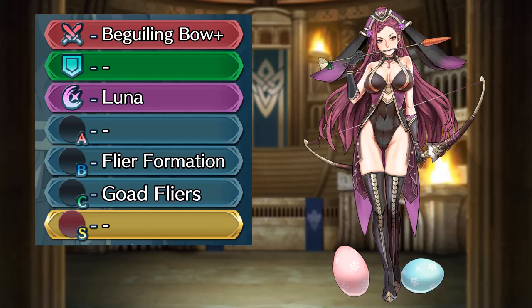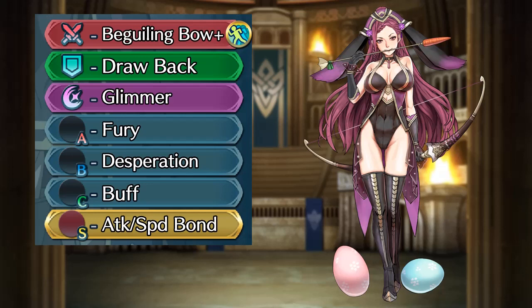Loki is a great aggressive hero with the potential to deal high amounts of damage. Keep her weapon with the speed refinement, give her Drawback or Reposition. You can keep Luna, or give her Moonbow or Glimmer for more special triggers. For the A slot, you can go for Life and Death for a glass cannon build, or Fury for more tankiness and synergy with Desperation. Swap her B slot for Desperation, and give her a C skill or a more appropriate buff. For the seal slot, you can use Attack Speed Bond for a fully aggressive build, or if you prefer a safer route, Attack Defense or Speed Resistance Bond, or the Attack Defense or Attack Resistance seal if you are using Fury.